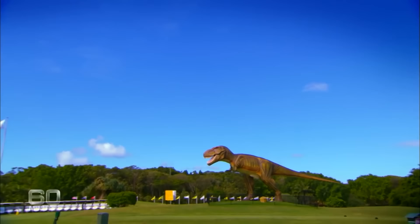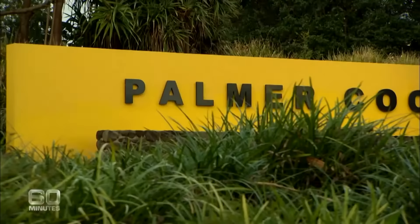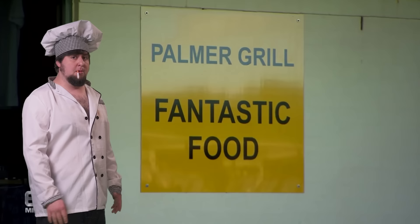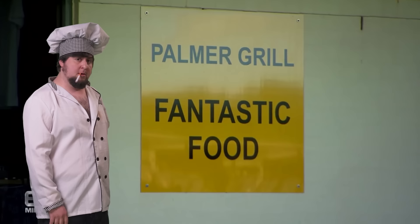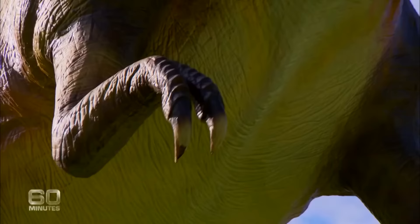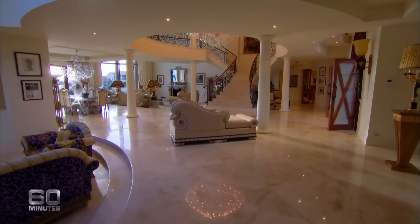He picked up this struggling five-star resort for an absolute song, changed its name to the Palmer Coolum Resort, and then sacked three-quarters of the staff. You can tell by the font and the yellow sign there — actually, the font's on purpose for the sign. 'The people who owned it were going to close it down because it was losing fifteen to twenty million dollars a year. Now, easily, it's only losing three million dollars a year.' Unless you count the maintenance costs of the mechanical dinosaur, in which case it's losing about fifteen to twenty a year. But it's cooler now.